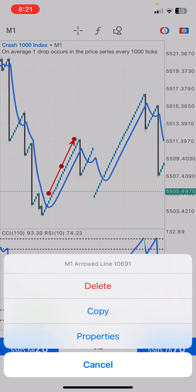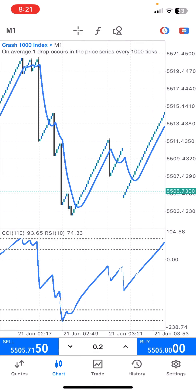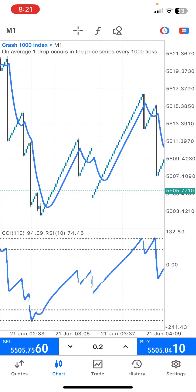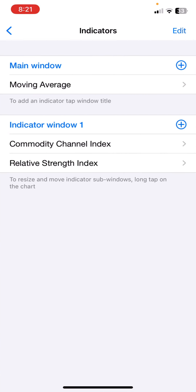Now let me show you how the strategy is done and walk you through the settings. Let's go to the indicator window — these are all the settings we are going to need for the strategy.